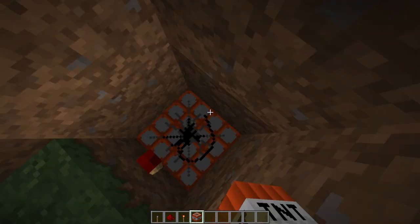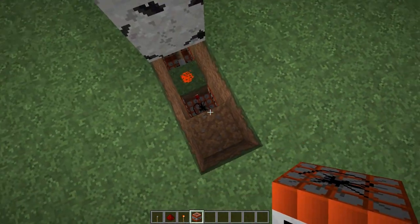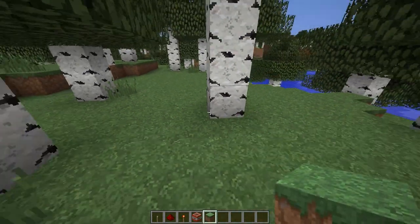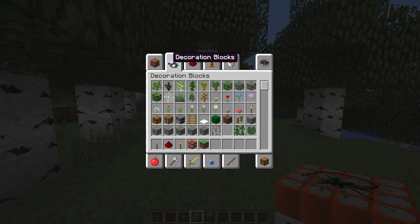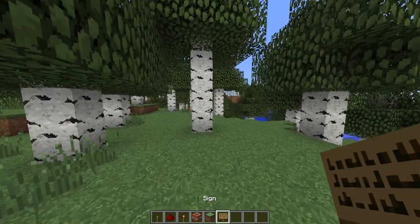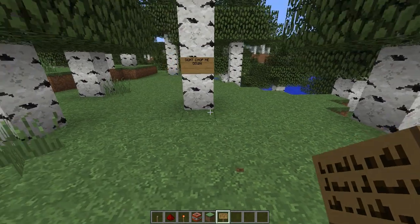You can place hundreds of TNT blocks down here, but this will be more than enough to kill the guy if he stays in this area. Then let's say you had a sign right here on the tree.